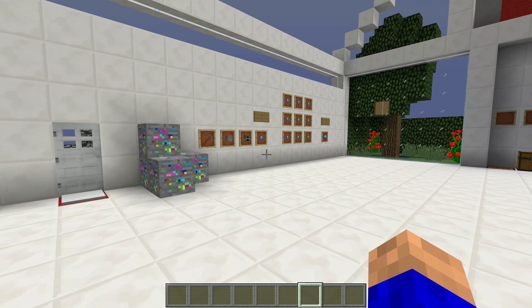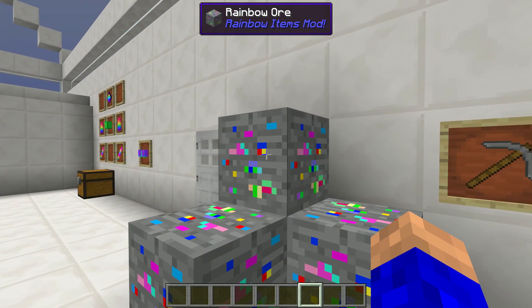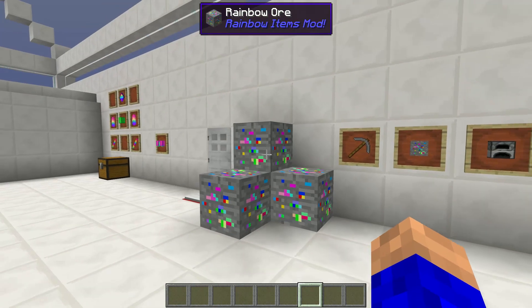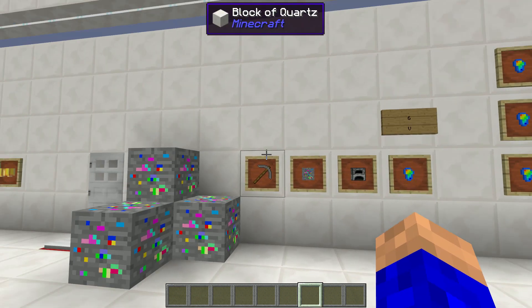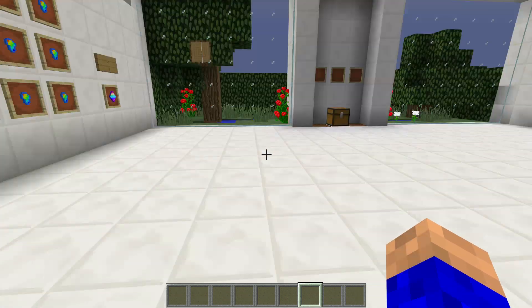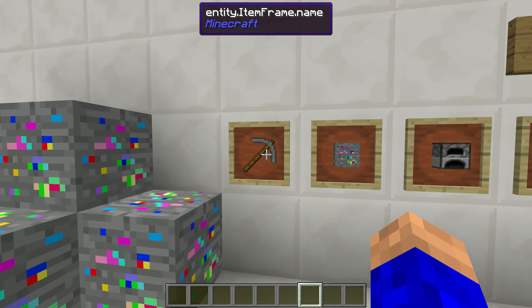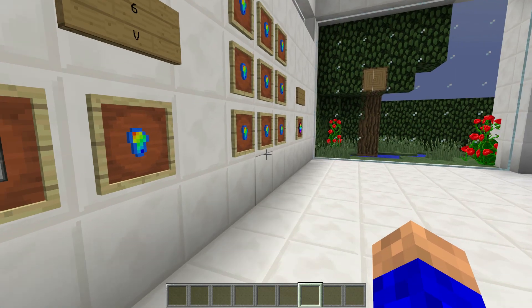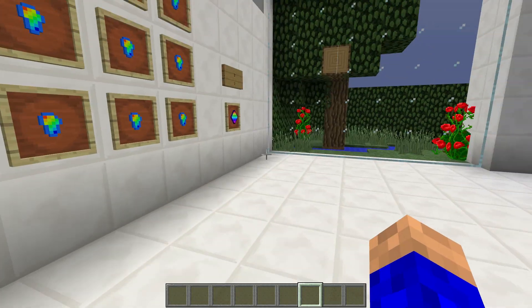The first thing you have to do is go out into your world and find some rainbow ore. Now I normally go out and find it for you, but I've struggled to find what level it actually spawns at, so I've sent the mod developer a message. When they get back to me I'll leave it in the comments below — if you find it before me, leave it in the comments and we can all help each other out. When you do find it, you can break it with a stone pickaxe and above, and you'll get the block back.